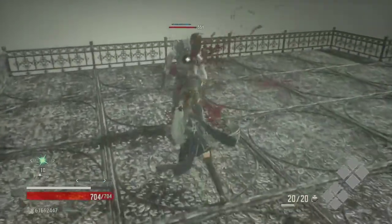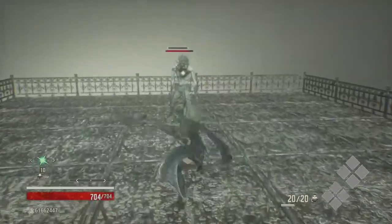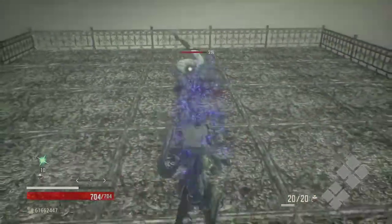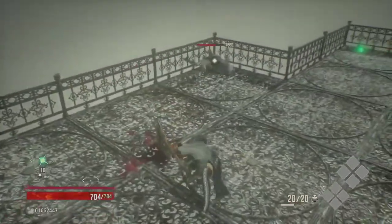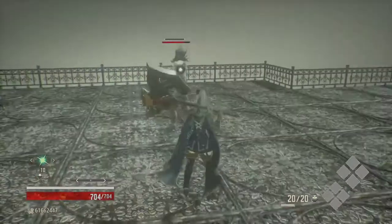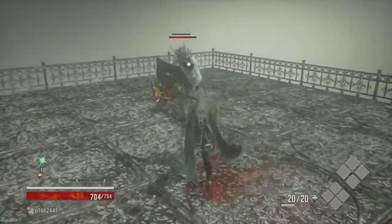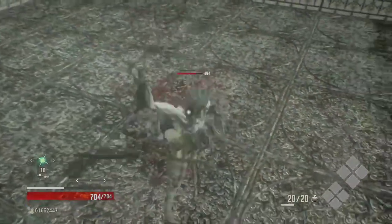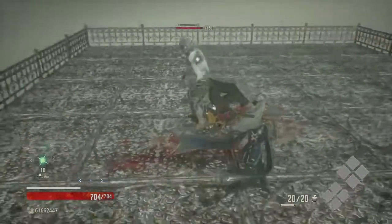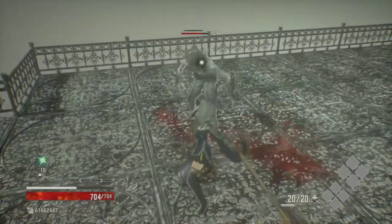A combo weak attack is a unique move each weapon has that you can do by holding the dash button and pressing weak attack while not moving your character. It's usually a lunging attack that covers a lot of ground, an attack that knocks enemies down, a wide-sweeping attack, or a combination of these. The uncharged heavy attack is what you get when you tap the heavy attack button. The fully charged heavy is when you hold the heavy attack button for a few seconds. There is no partial charge mechanic in Code Vein — if you let go of the heavy attack button too soon, you will just perform an uncharged heavy attack.